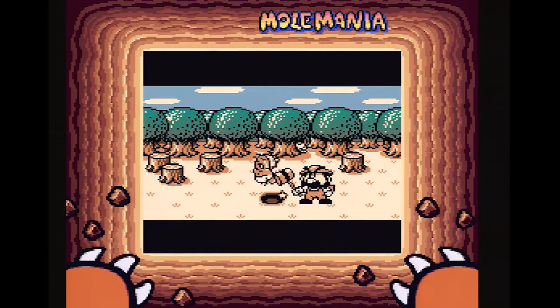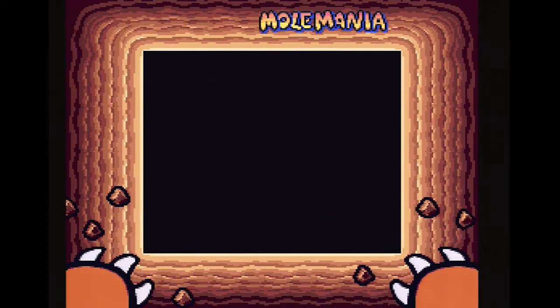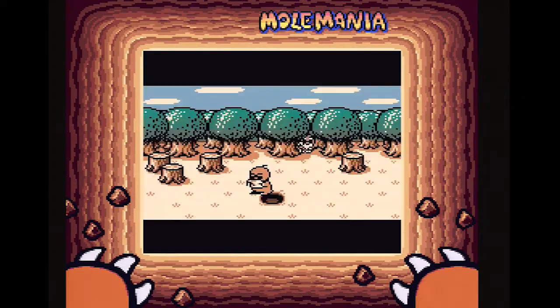Oh no — he clubbed her! That's not subtle at all. He's not even being gentle — that's really terrible — and just leaves a note. 'Your wife and kids are mine. If you want them back, come visit me in Jimby Land. I'll be waiting.' Could you imagine? Let's get fired up!